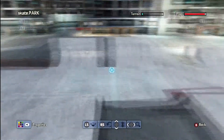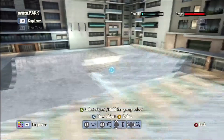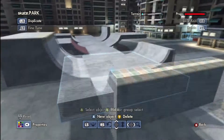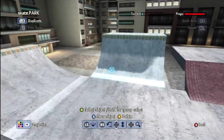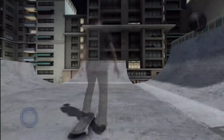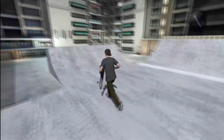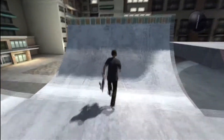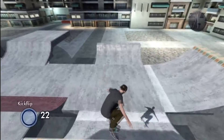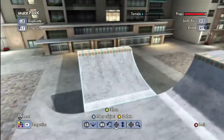These three quarter pipes right here are just the default quarter pipes. A lot of people use these like the normal quarter pipe that would be in real life — like three feet kind of like this. But this one is just big and the coping is green and orange, and it just looks terrible.